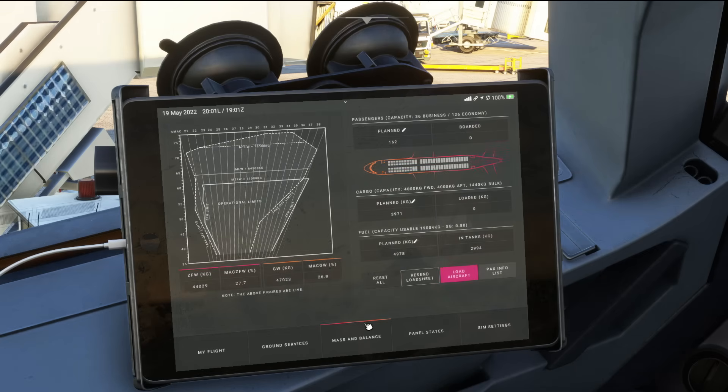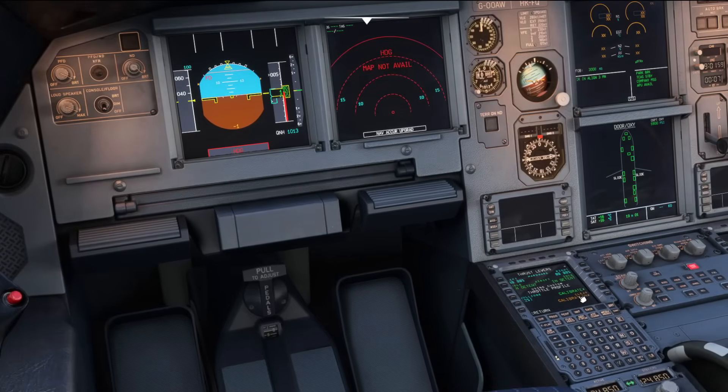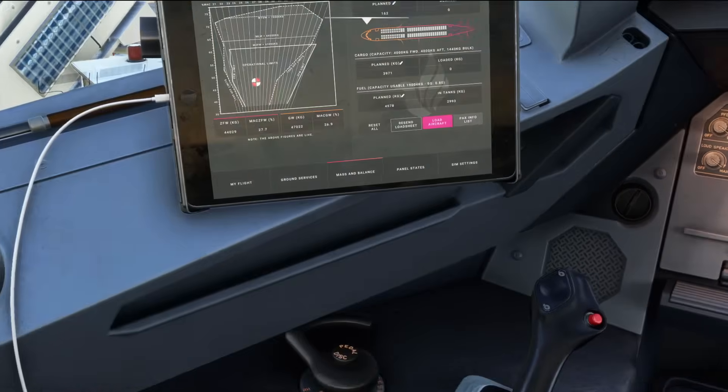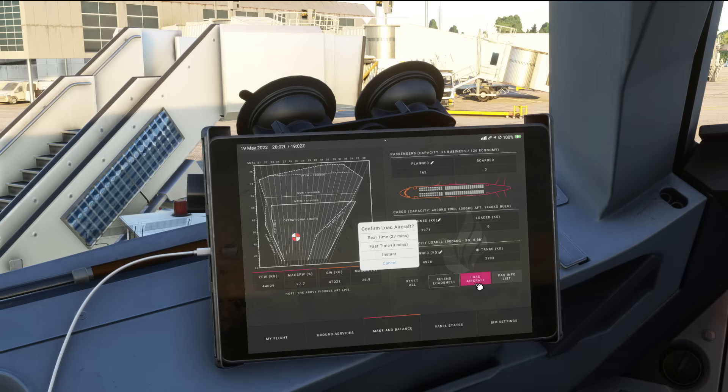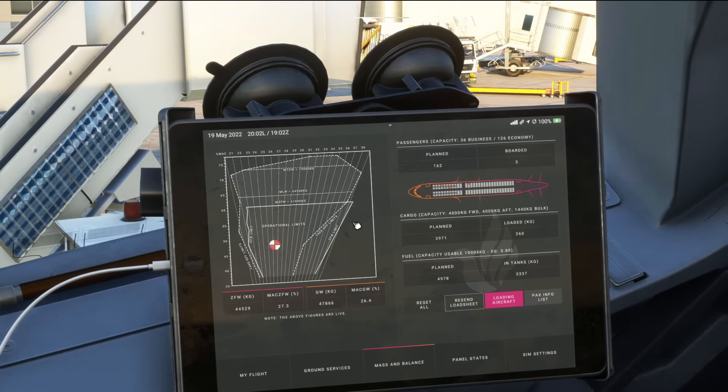Mass and balance is a cool one to watch. It's pulled in our data from SimBrief and it's saying we're going to want 162 on board, 3,971 kilos of fuel and planned fuel 4,978. So we'll have a load sheet sent to us — that's going to be inside the MCDU where it says Company Message. What we can now do is load the aircraft. You can choose Instant, Fast, or Real. If I choose Fast, you're going to see the center of gravity move around actively and see the weights change as the airplane gets loaded. At the end you'll see a pop-up saying boarding complete or loading complete.